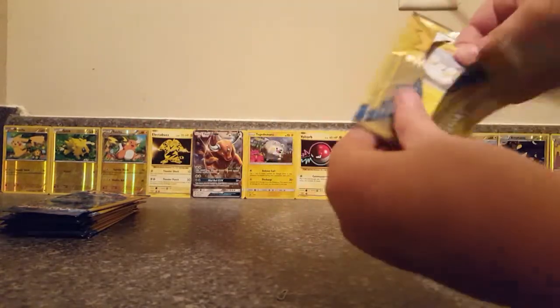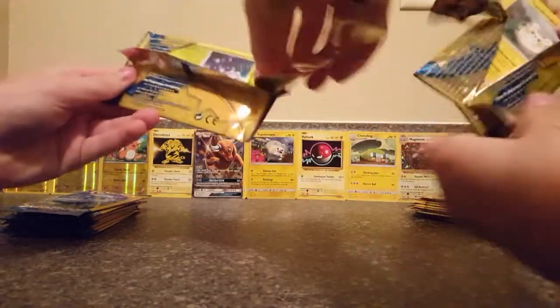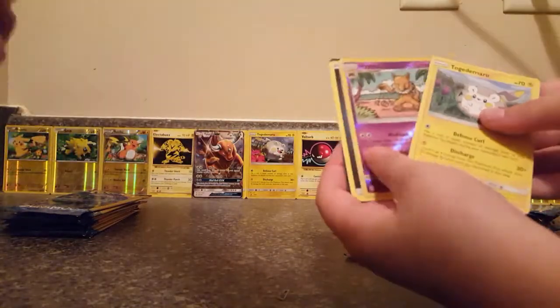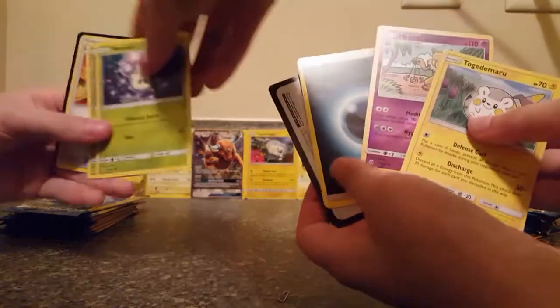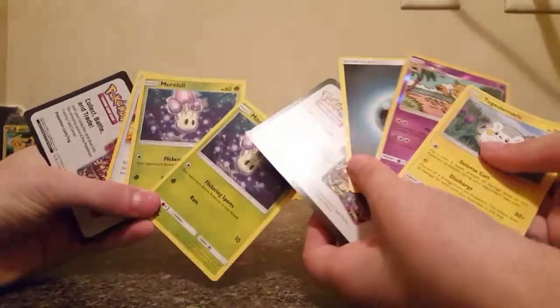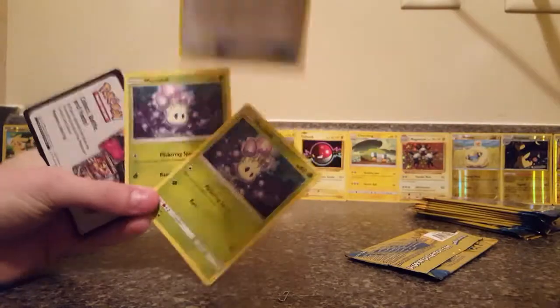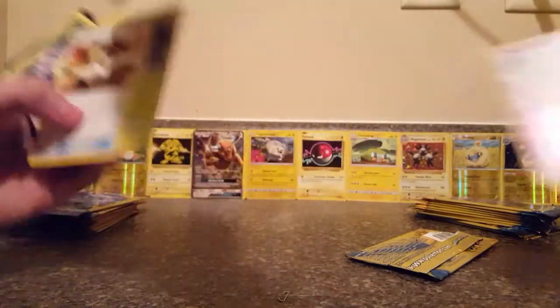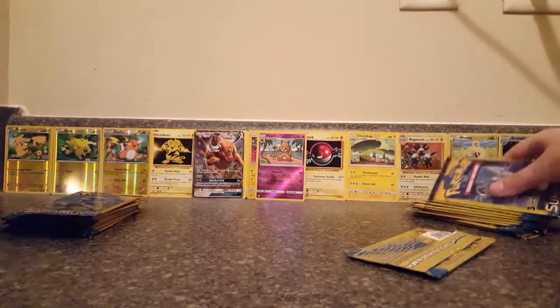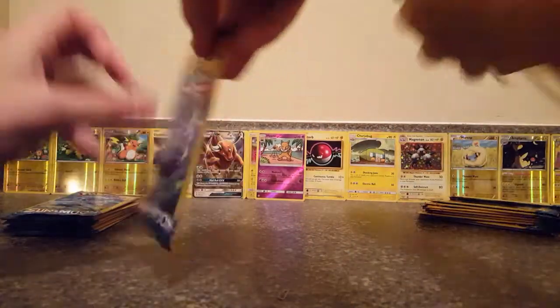These packs are a little hard to open. I have Crabrawler, Cosmog, and a Water Energy. I have Pikipek, Cosmoem, and a Boldore. Nothing in that pack.